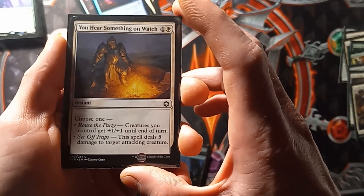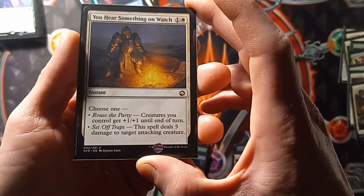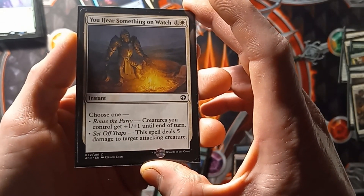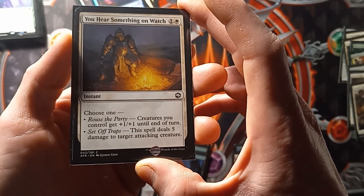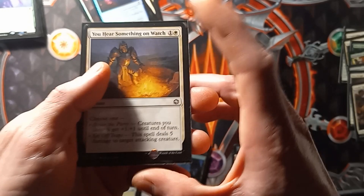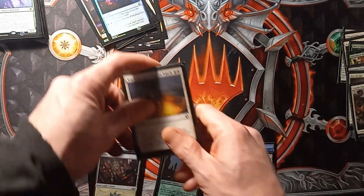Two copies of 'You Hear Something on Watch.' Choose 1: Arouse the Party — creatures you control get plus 1 plus 1 until end of turn. Or Set Off Traps — this spell deals 5 damage to target attacking creature.